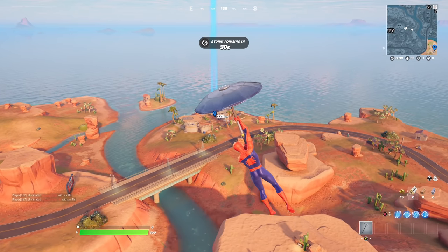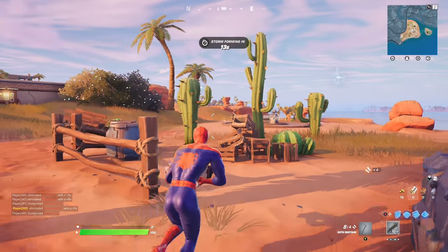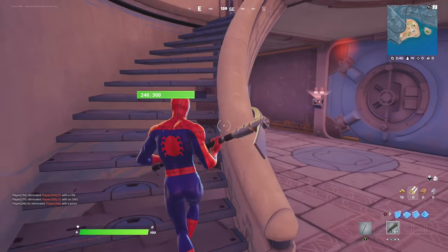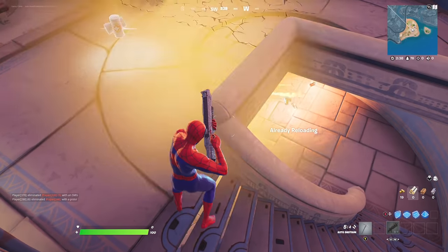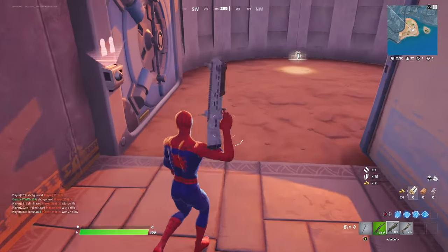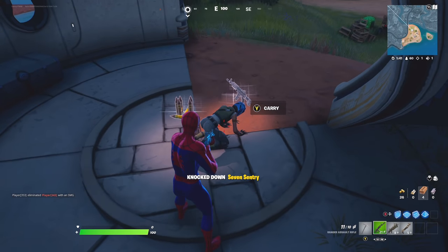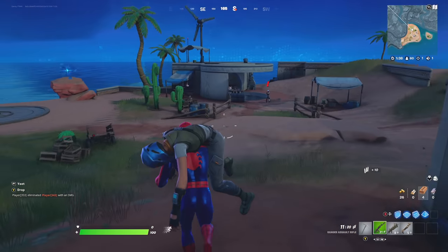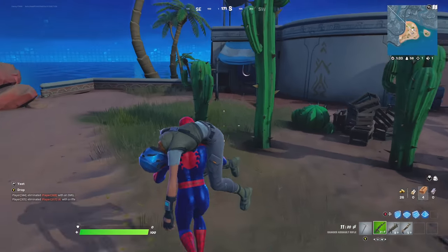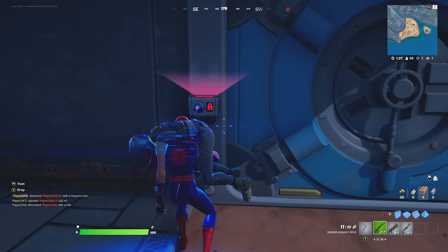I have one more way to open the vault and it's the easiest one so far. Another player landed at the vault this game — I thought maybe we could open it together, but they tried to eliminate me and started throwing grenades, so we had to take them out. Then I got an NPC, knocked them down, and thought — I'm going to carry this NPC to the vault. The other NPC was trying to take me out, but I thought we can do this with Spider-Man. Let's see if this opens the vault — and it does!